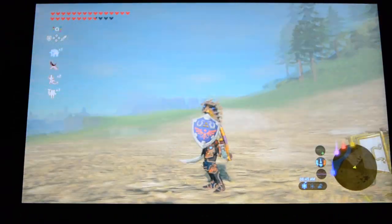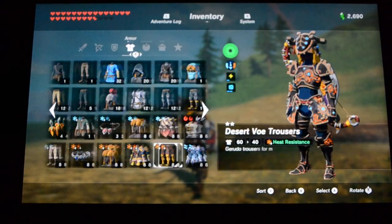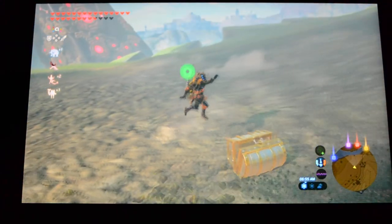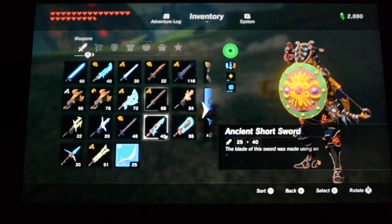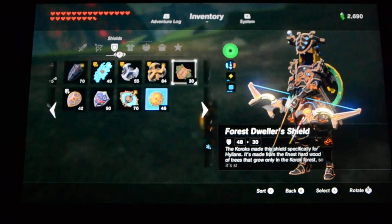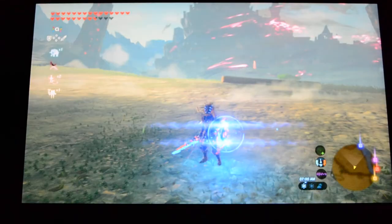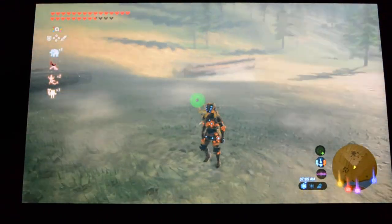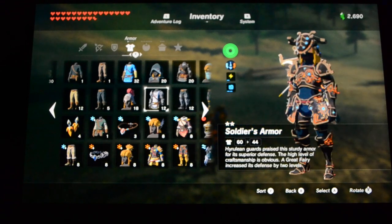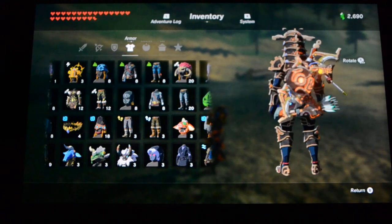Wow, this looks awesome. I do have the Moonlight Scimitar right there — I don't think that is exactly her weapon; I know this is her shield right here. Maybe we'll try to get her weapon, but let's see how it looks with some ancient weapons. We got the ancient bow, the ancient shield — let me get the sword so I can display this shield as well. That is pretty awesome.